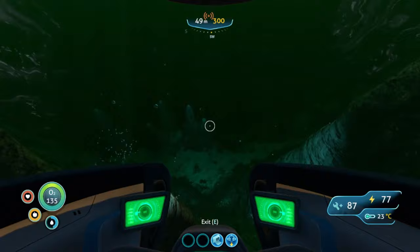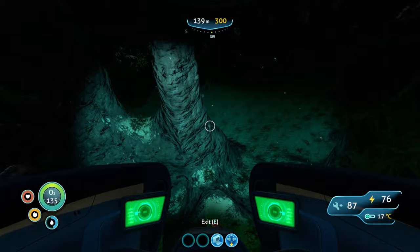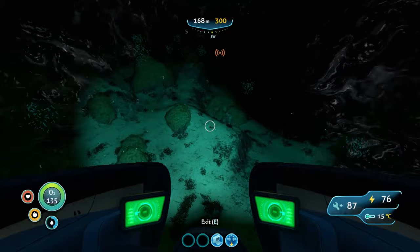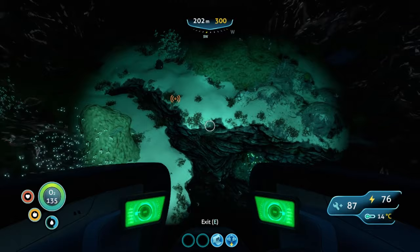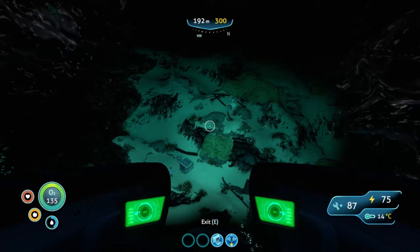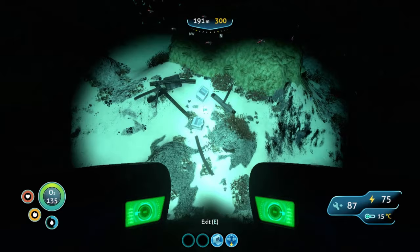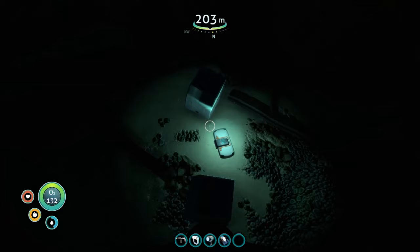At some point you're going to come to a drop-off just like this — go straight down. It will start to get dark and murky and we're looking for a giant canyon. There'll be wreckage around the giant canyon. This is the canyon right here — you can see the wreckage. We're looking for a glow, you can see it in the dark right here. There is the vehicle upgrade console.